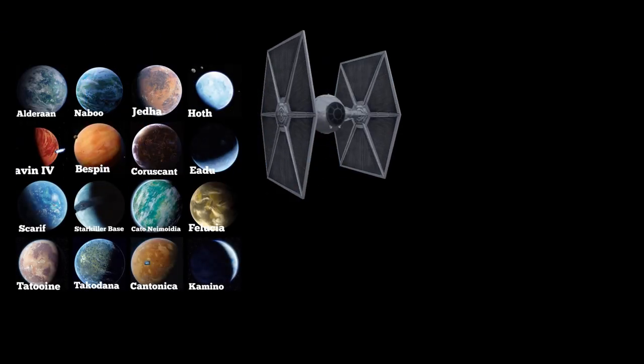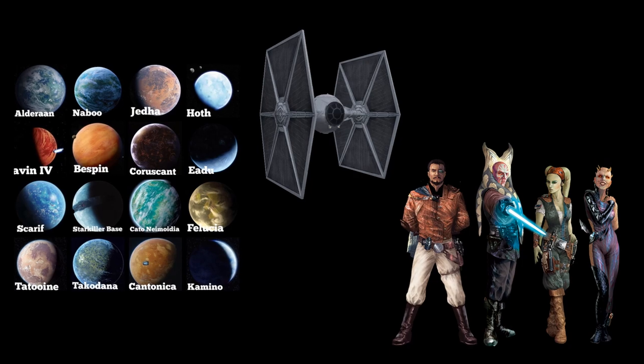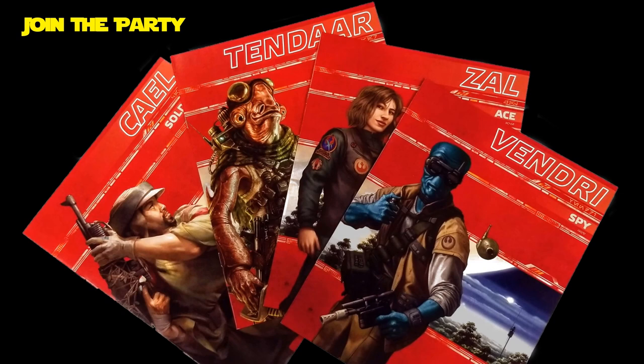The Star Wars role-playing games are set up like most role-playing games. There's a game master who controls the worlds, the bad guys, the non-playing characters, and keeps the story moving along — adjudicating the rules, solving problems, answering questions, and so on. Then there are usually several players, each controlling the actions of their character as they progress through the story.